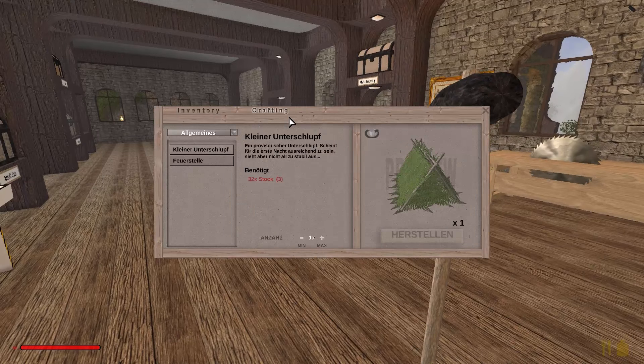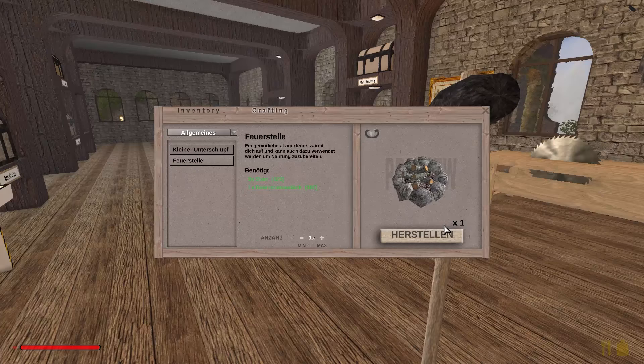Ich muss mal gucken — ein Haar auf meiner Maus wahrscheinlich oder sowas. Unser Kamin hier hinten, der sieht noch etwas eigenartig aus.